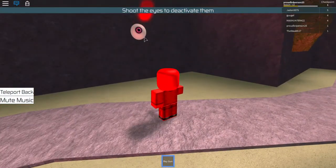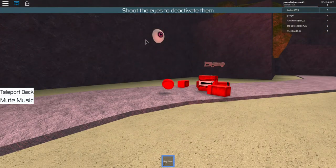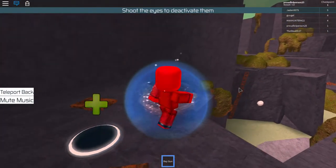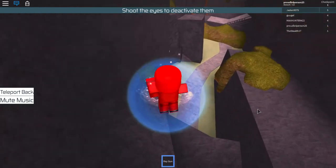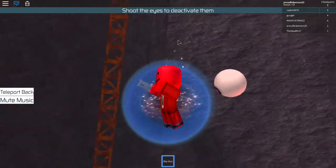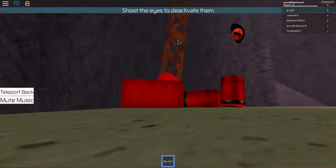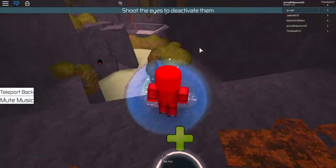Shoot it — basically you shoot it to deactivate it. There's no bullets coming out, probably because of the lag. I don't know why it's lagging so much. There it is. He's deactivated, but it somehow shot me — that makes sense.